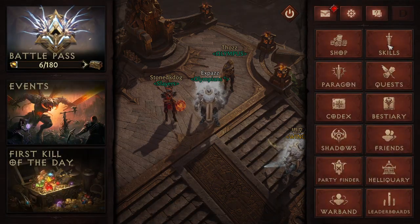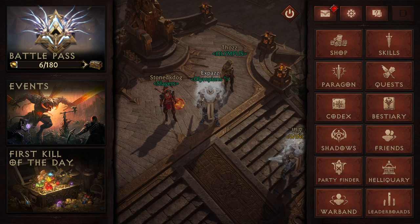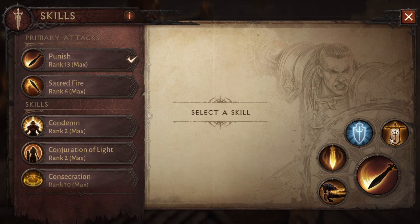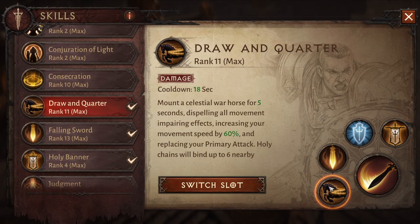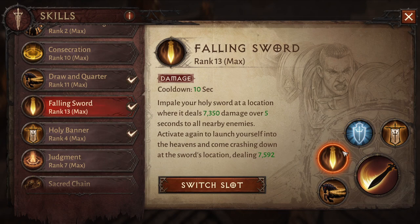I'll go through the skills, I'll go through the build, and then I'll also go through the gems that will, in combination, create a really, really viable Stun Crusader build. We are using the Holy Banner and Draw and Quarter as my first skill rotation. My second skill rotation is Shield Glare and Falling Sword.